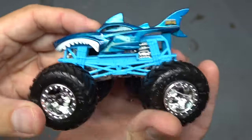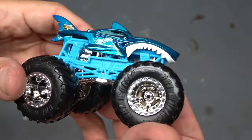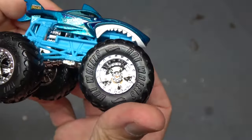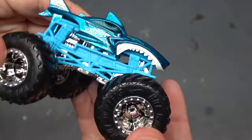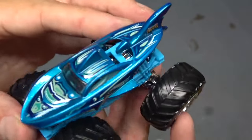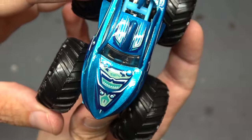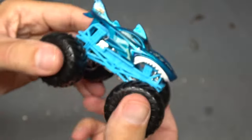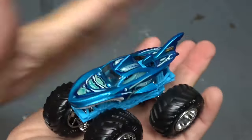And check out this shark wreck — this is really, really cool. We got the chromed out rims and beadlock, chromed chassis, and this ocean blue roll cage. Check out the body. Awesome truck — look at the detail on the hood. That's an awesome truck. This makes the whole purchase of the Epic Loop Challenge worth it.